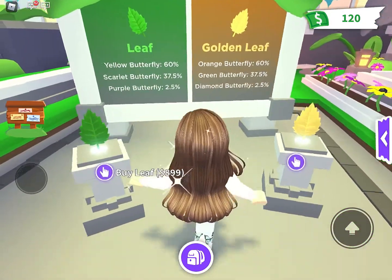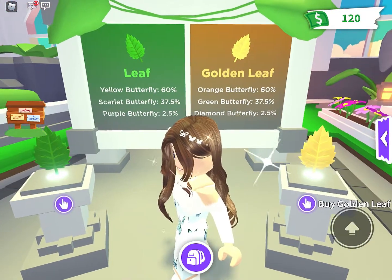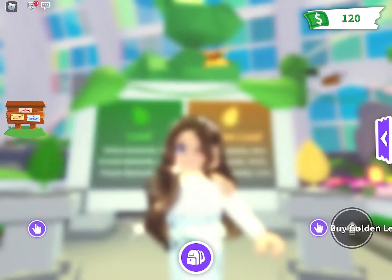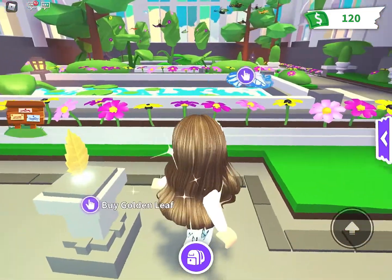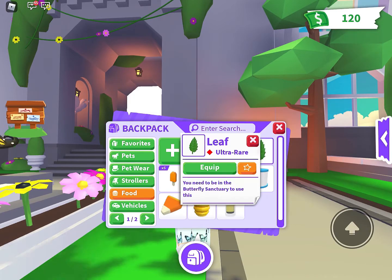So we have the green leaves that we can buy for 899 bucks, and you can get the yellow butterfly, the scarlet butterfly, or the purple butterfly. I really want a purple one. Then they have the golden leaf, and that gets you the diamond butterfly, orange butterfly, or the legendary green butterfly.